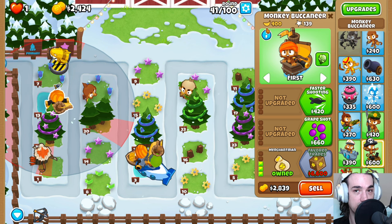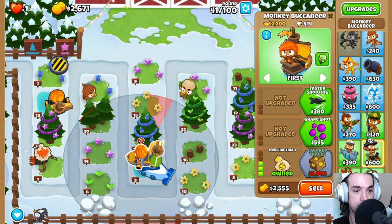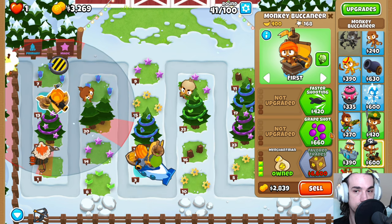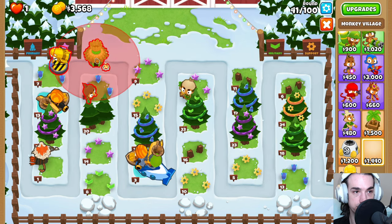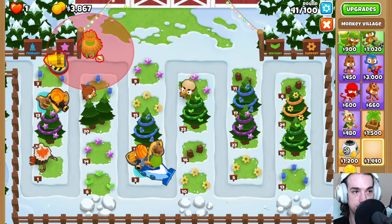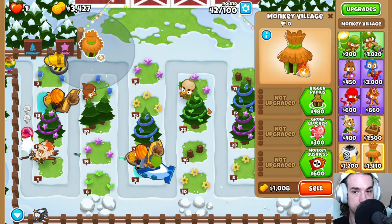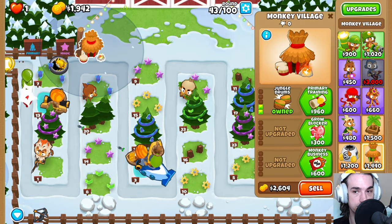From here we have a lot of money coming in — we have 200 plus 200 each round, very nice for us. We can place down our Monkey Village over here now — down until red, to the left until red, and down, right there. Get the bigger radius and the jungle drums.